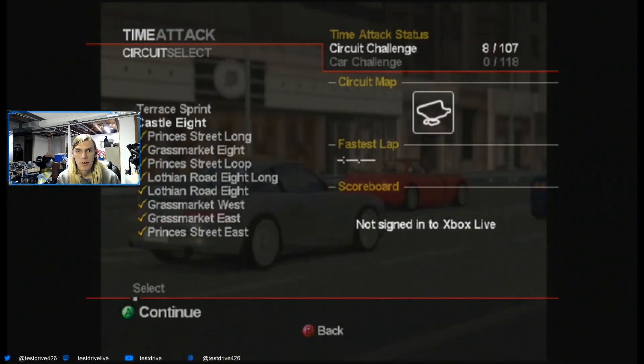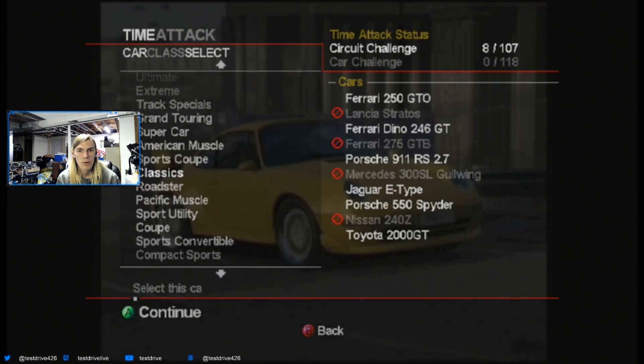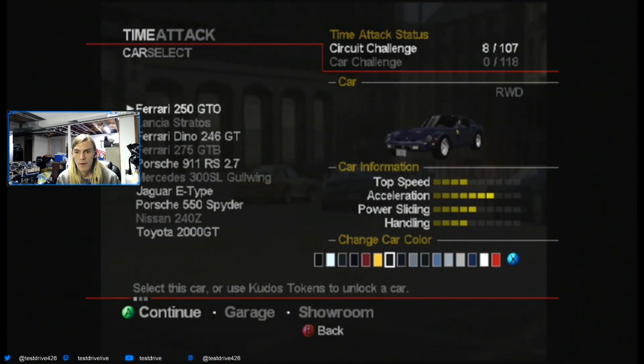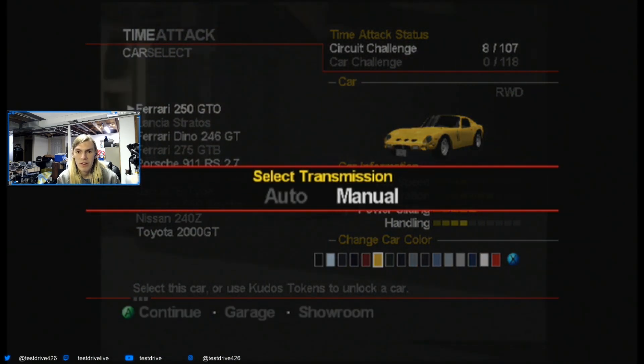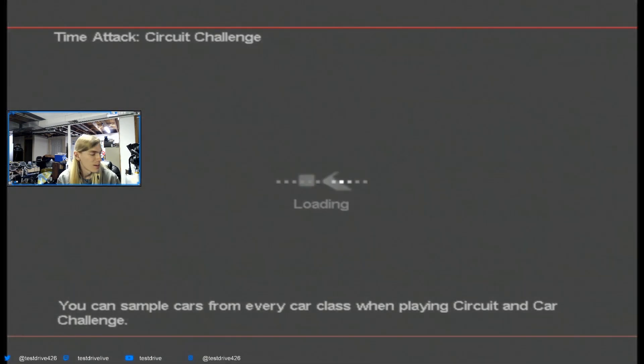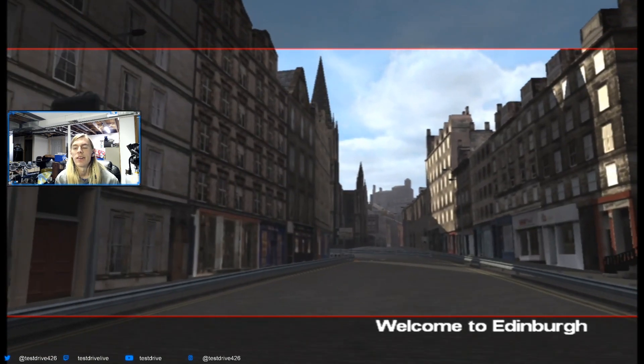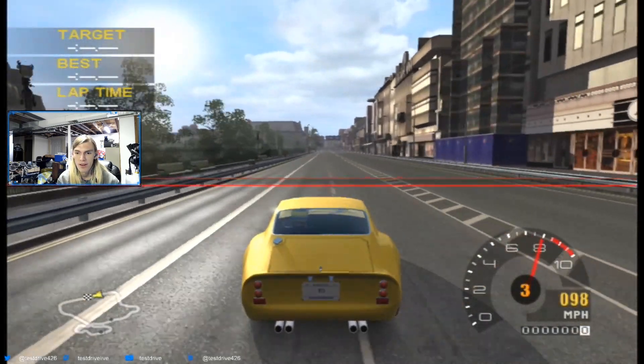I'm gonna use the other car I just talked about — the classic Ferrari 250 GTO. And yellow, because yellow is a Ferrari color. Yellow is the Ferrari color, honestly, and you can't tell me otherwise. Change my mind.